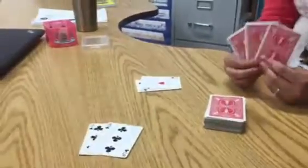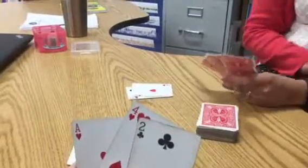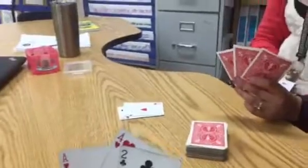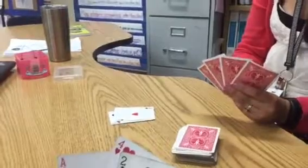All right, so now we play like a go fish game, but I'm looking for numbers that will give me a 10. So I'm gonna go first, and I'm gonna ask you, Ms. Tuttle, do you have a six? Nope. Go fish. So I go fish. Your turn. Did you get a fish wish? I did not get a fish wish.